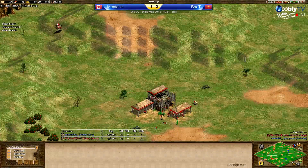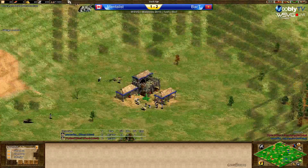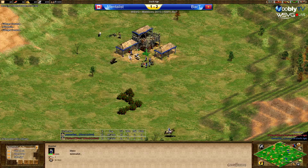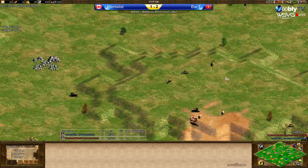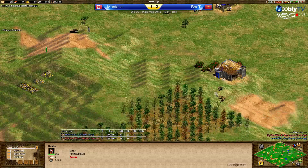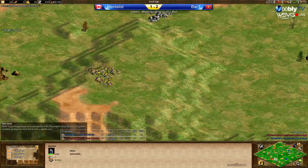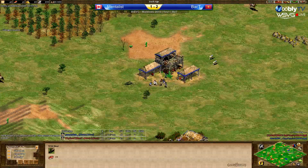They have to take straggler tree TCs. Baptiste has 47 wood, 22 for Mentalist. Luring the first boar now for one of his TCs. Baptiste is also adding a villager to wood. Mentalist has a build prepared because this is his home map. Baptiste luring in the first boar as well, Mentalist luring in the second boar. Population one ahead for Mentalist, but one of his vills was idle for a little bit.